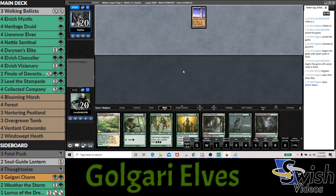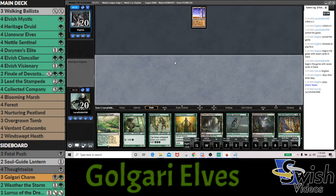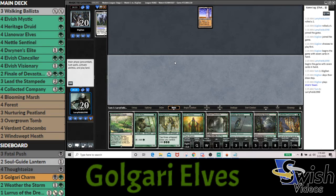It looks like we're up against Tron. Being against Tron, we have to consider whether it's E-Tron and we could be getting Chaliced. Based on the leagues and the Lotus Box event, E-Tron has been in higher favor than Normal Tron. So we have to take the percentage points that it might be E-Tron, meaning Elvish Mystic is probably the correct turn one play. We're going to go Blooming Marsh into Mystic.